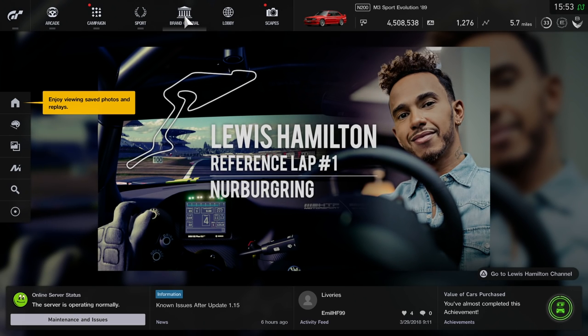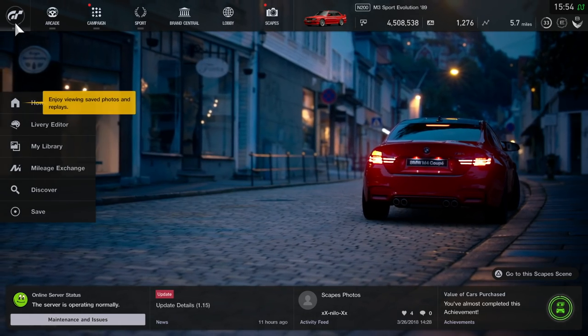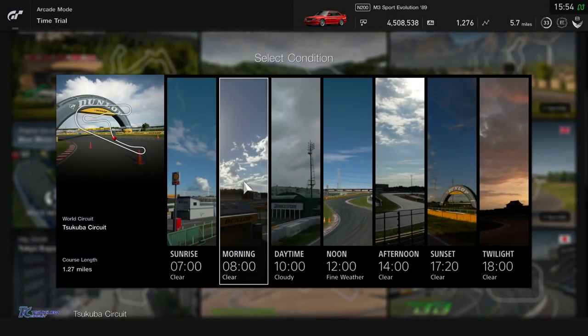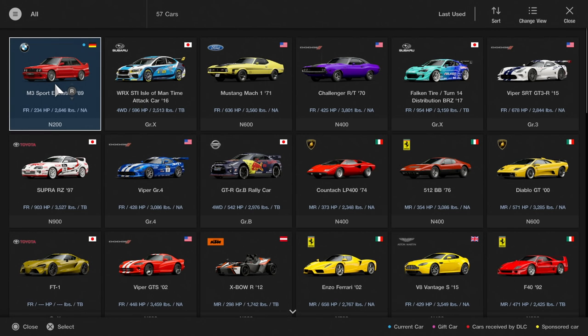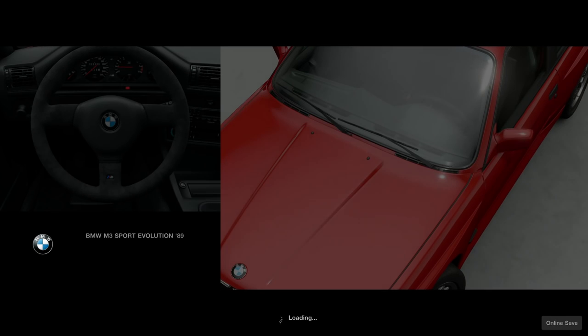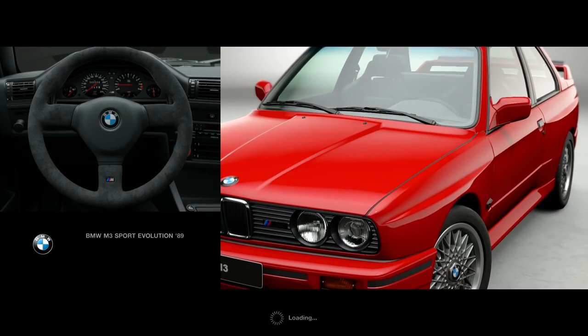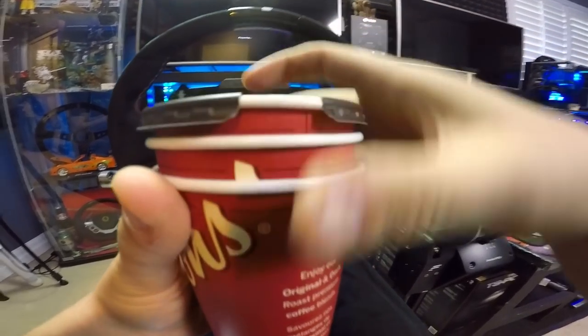Lewis Hamilton referenced lap number one on the Nürburgring — go check out Lewis Hamilton's channel. We also had the VR get an update finally, which was nice, and they dropped in time trials. There's still lots of work to be done on VR mode, but at least they're updating it. Hopefully we'll see actual races coming into the game, because right now you can't really do much on VR except look around. We do have our E30 already purchased — 234 horsepower, not a lot, but enough to get around the track in style. Let me know what you're sipping on down below — I've got a large regular coffee from Tim Hortons, triple cup today.